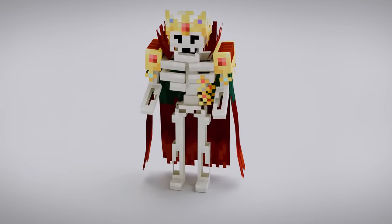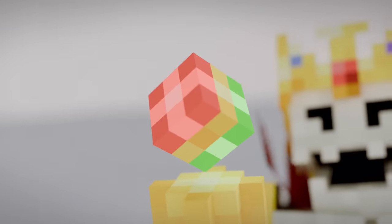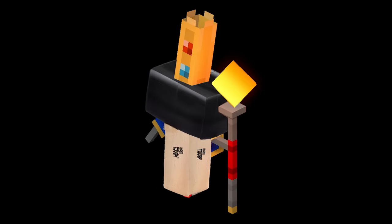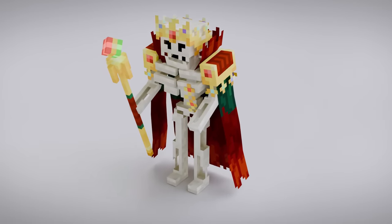Now, this wouldn't be a Minecraft boss without some kind of attack or weapon of some kind. So I made him this gold scepter with a floating cube on top, kind of like the Dungeons guy. What a crazy physique, by the way — this guy's built like a hammer. Why don't we add a tiny bit of glow to the scepter, just a little bit. This guy's looking pretty good already, but is it enough? Absolutely not.